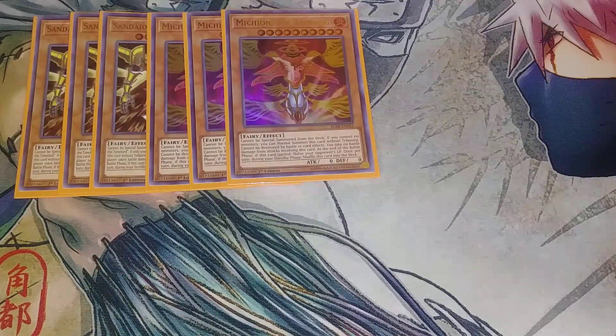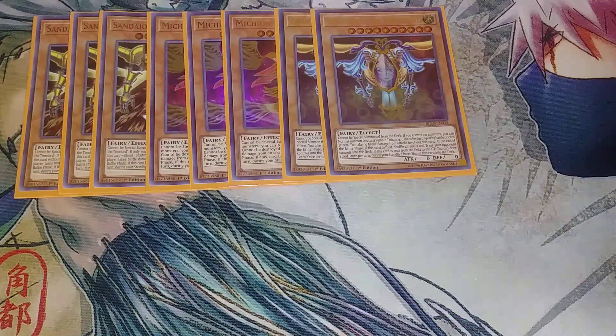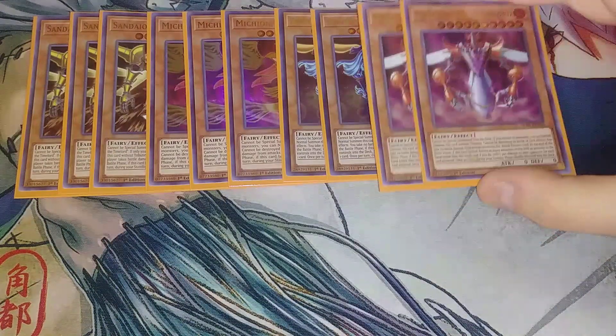We play two copies of Zafion the Time Lord. This one shuffles all the spells and traps your opponent controls back into the deck. It's a little unique — if this card is sent to the graveyard, you can draw one card. And once returned during your standby phase, shuffle this card into the deck. So this is the only one that lets you draw an additional card if it's sent to the graveyard, which is pretty cool.